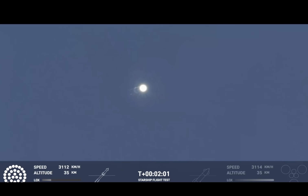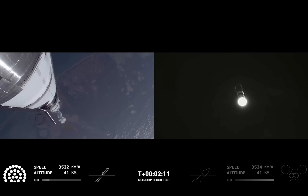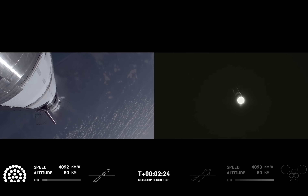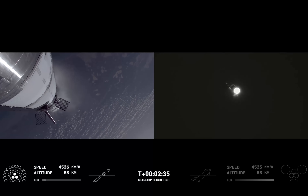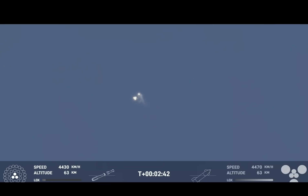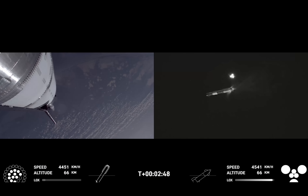We're hearing the initial call that we are go for booster catch back here at the launch tower. Coming up now on hot staging — the ship's engines will ignite while still attached to the super heavy booster, and also while super heavy booster will still be under power itself. The clamps holding the two stages together are going to release, and Starship second stage engines will release. Booster engine cutoff. Ship engines start up. Stage separation. Booster back burn startup.